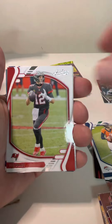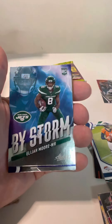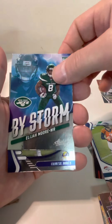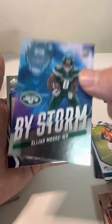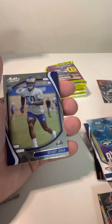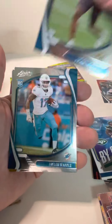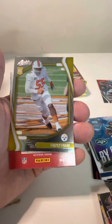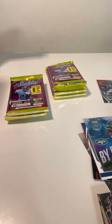Julio Jones, Tom Brady, Dak Prescott. And then we got Elijah Moore rookie insert — By Storm — just a little insert, not numbered, but it's a cool insert. And then we got Ernest Jones, Tyson Campbell, Jalen Waddle. And then another Quincy Roche college card.